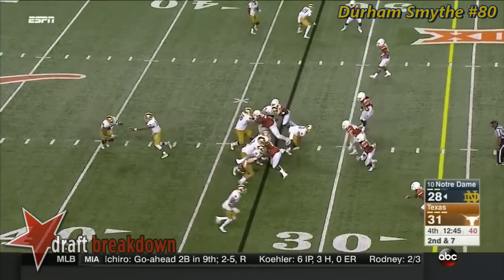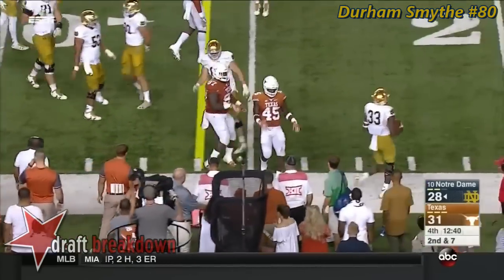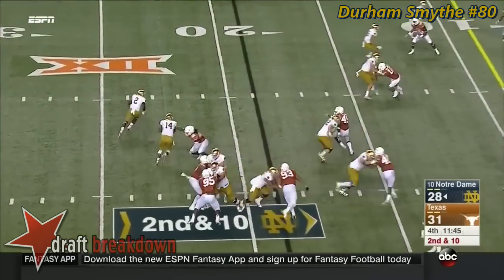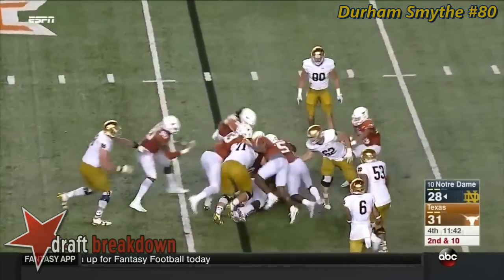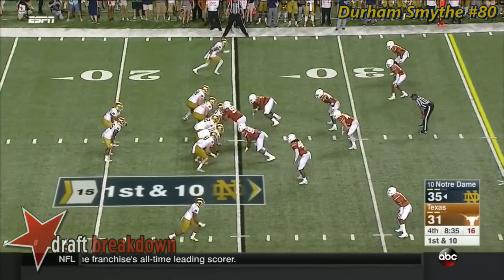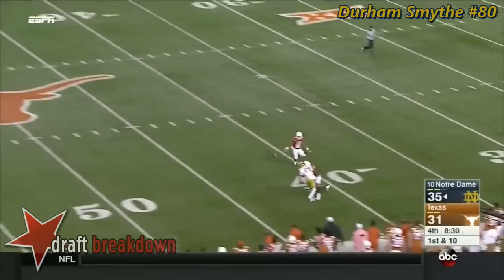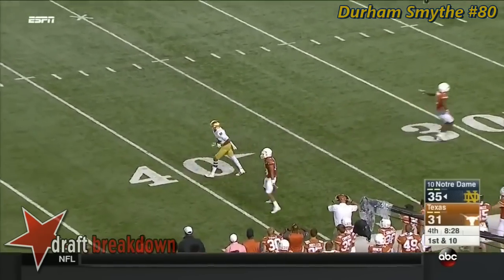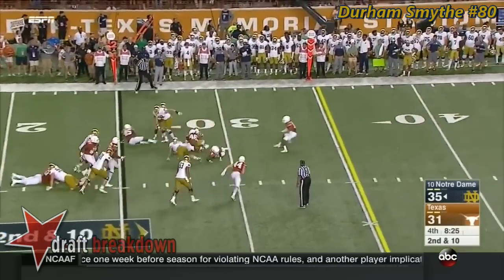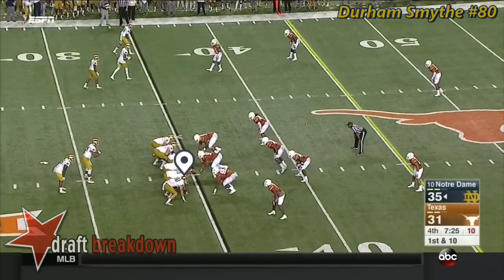We hope the best for him. Josh Adams gets to the corner and then forced out. Kaiser has missed his last four attempts. The Longhorns are able to get to him that time. Kaiser to pass on first down — incomplete as we go to the fourth quarter. Quarterback run and Malik Jefferson is able to find him — seven and a half minutes to play.